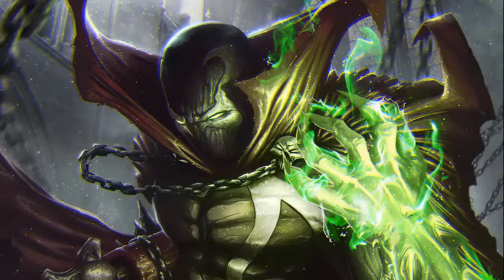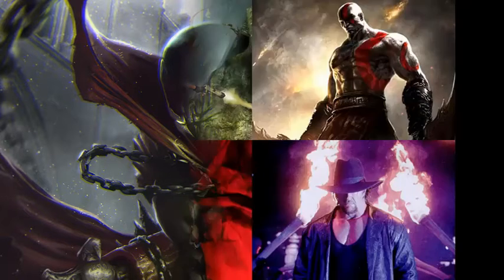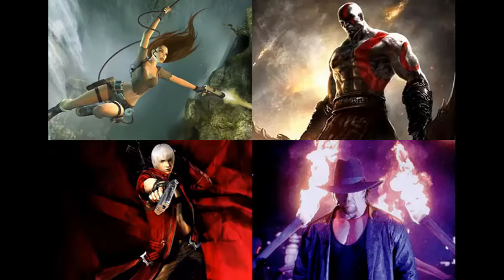Popular characters from Image and Top Cow have been made too, such as Spawn, Witchblade, the Darkness, and a few others. Characters from other comic companies like Red Sonja, Vampirella, and Eliza Cameron's Ghost are also playable. Iconic video game characters have also been made playable — we have Lara Croft, Kratos, Samus Aran, Link, Dante, Solid Snake, Mega Man X, and many others.